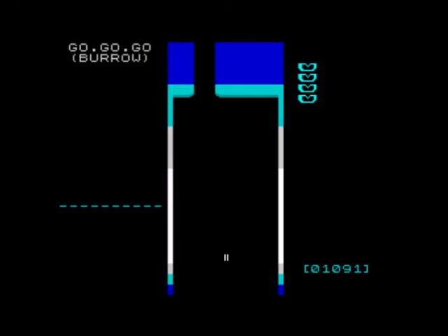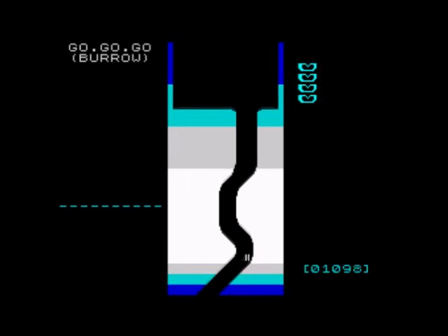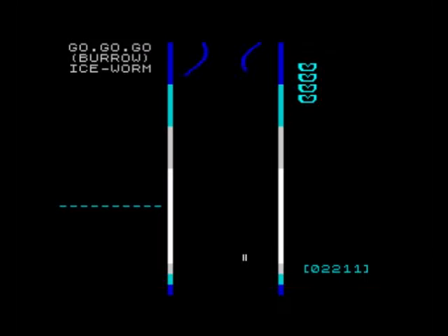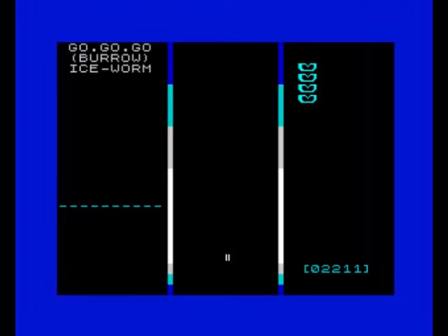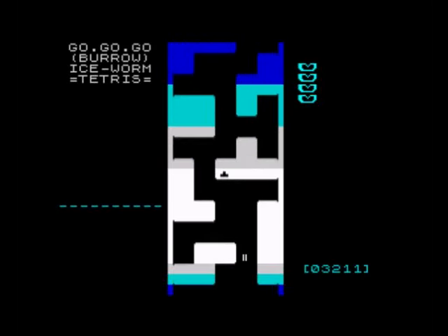Whoa, okay — you have to start that section again. Ice Worm — so it tells you what level it is. Tetris — so it tells you what level.